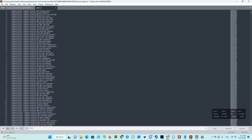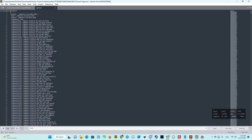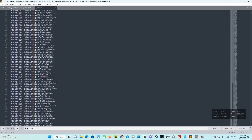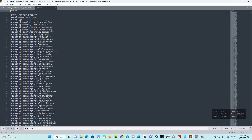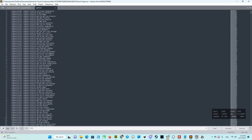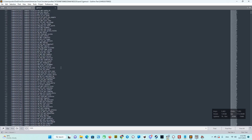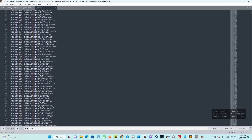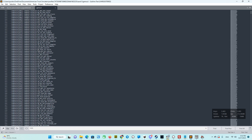Here we see all the data from our current save file. And here we need to modify our visited cities and visited sectors. It's obvious that you don't know what to modify, because there are strange symbols there.